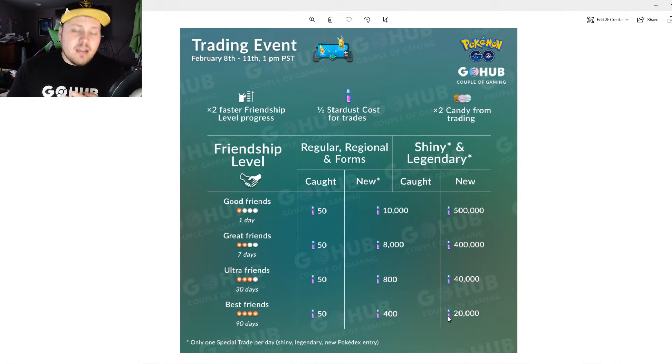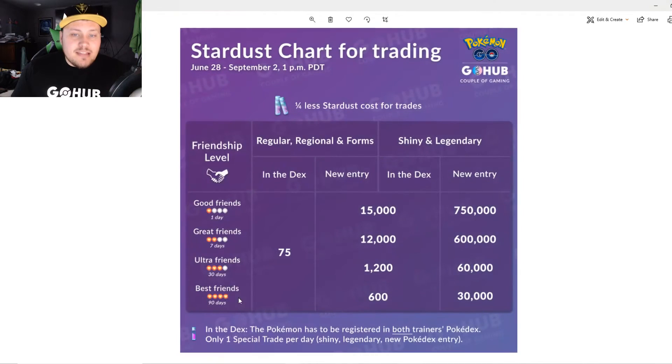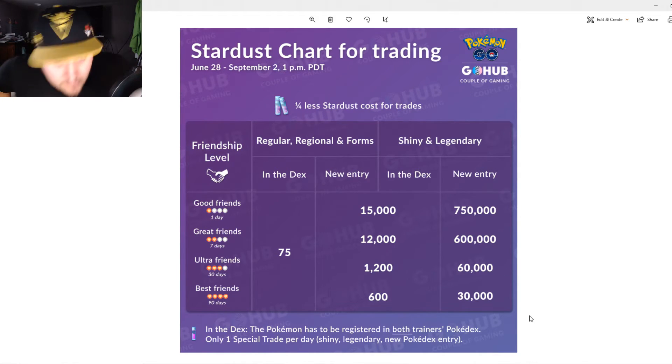The most recent event — which I think we'll see again — was a quarter-cost stardust event for trades. No matter what friendship level you are, if you both have it in your Pokedex, it's a flat 75 stardust. If it's a new entry for one of you, it's 15,000 for Good Friends, 12,000 for Great, 1,200 for Ultra, or 600 for Best. That same pricing applies for shiny or legendary you both have. For a new shiny or legendary entry, it's 750,000, then 600,000, 60,000 for Ultra, and 30,000 for Best Friends.